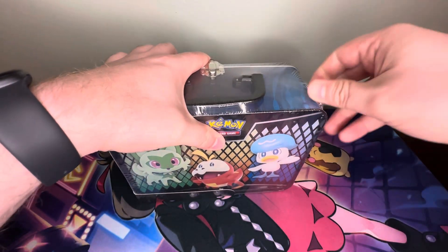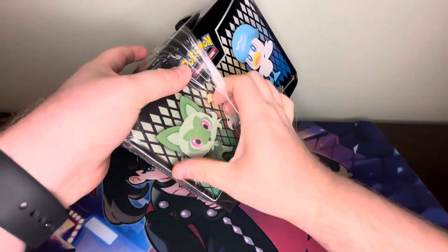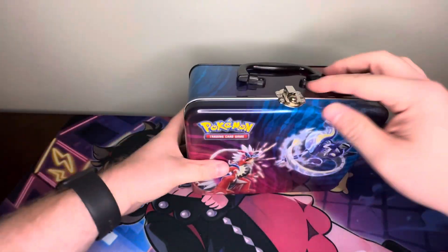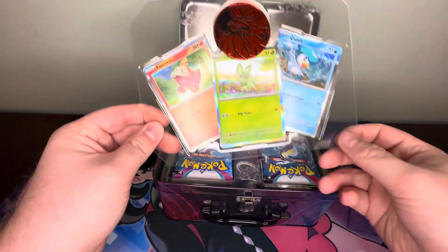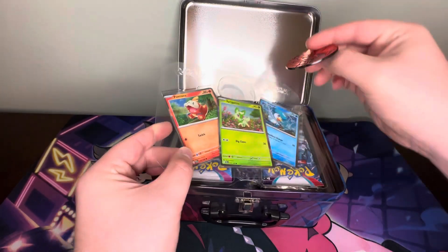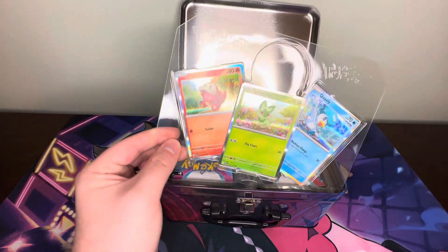Let's go ahead and get in here. Knocked the whole thing over. They've been making these every year it feels like. Got Koraidon and Miraidon on the front. Here's the coin — let's look at it right side up. You got Koraidon, the Pokémon Scarlet cover mascot.